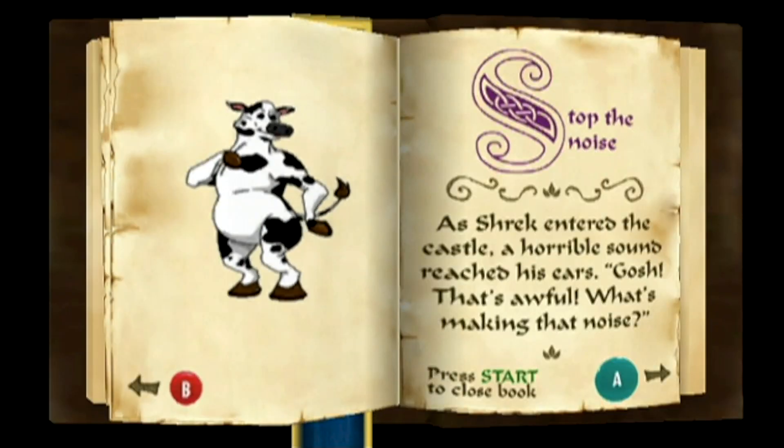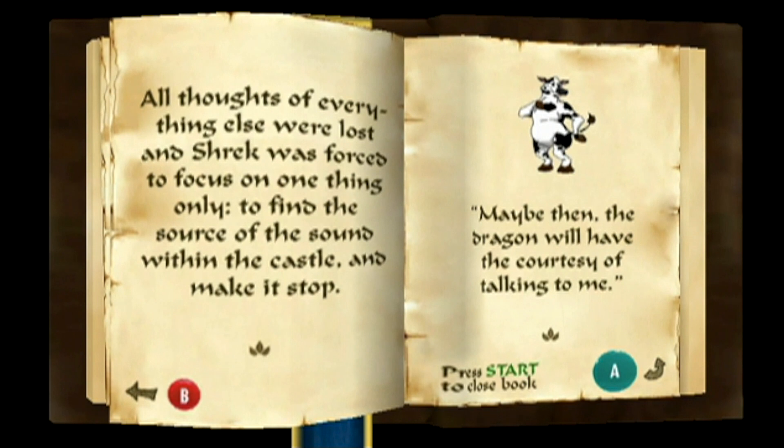As Shrek entered the castle, a horrible sound reached his ears. Gosh, that's awful — what's making that noise? All thoughts of everything else were lost, and Shrek was forced to focus on one thing only: to find the source of the sound within the castle and make it stop. Maybe then the dragon will have the courtesy of talking to me.